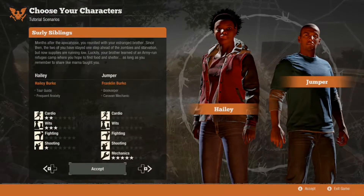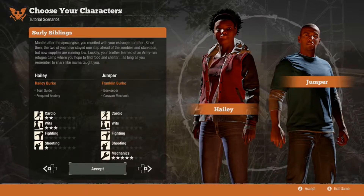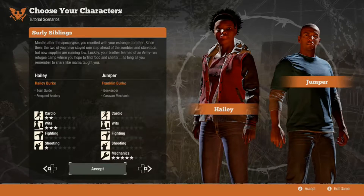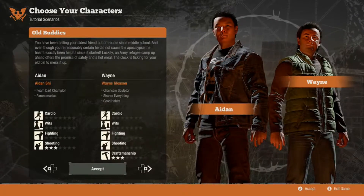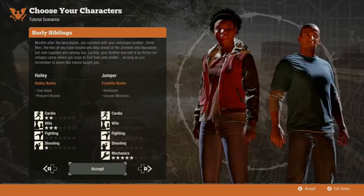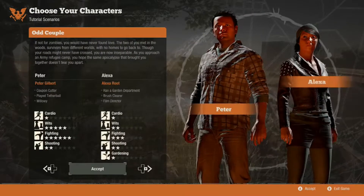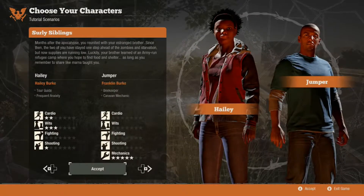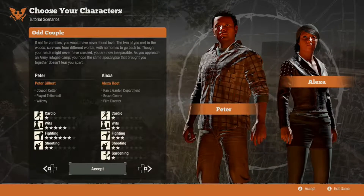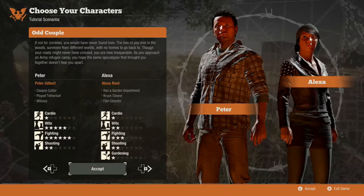We get to pick our characters. So the options are silly siblings — months after the apocalypse you're ready with your strange brother — odd couple, and a perpetual breakup with Helen and Emmy. Jumper has got zero cardio — what the hell! We're gonna go with the odd couple since Peter is really good in wits, fighting, and shooting.